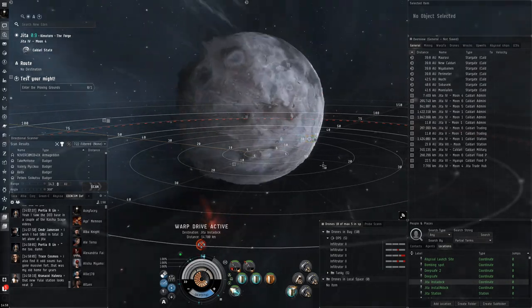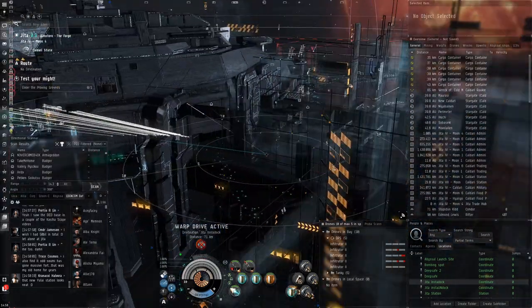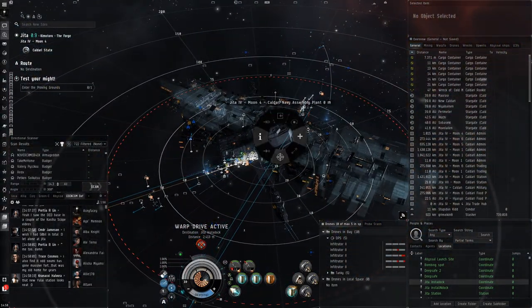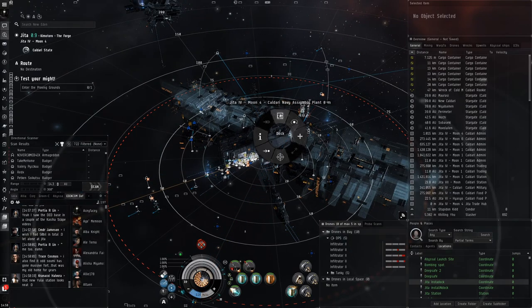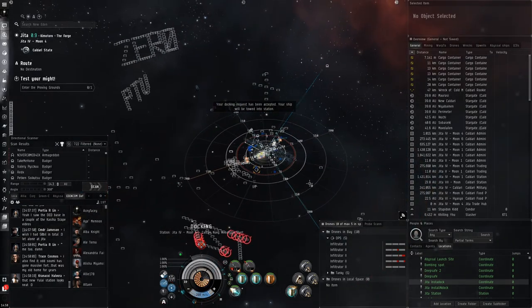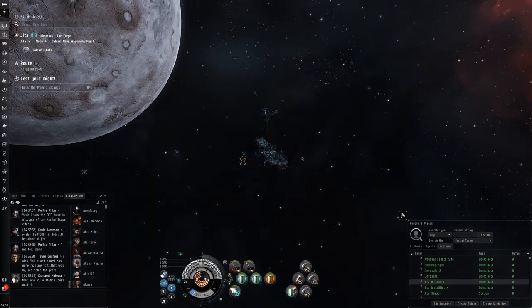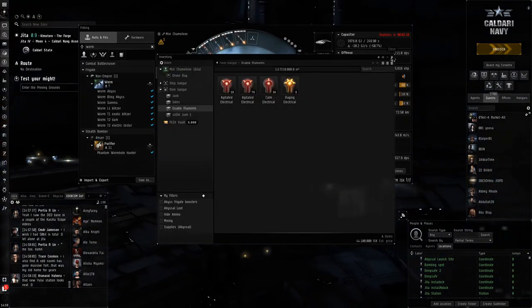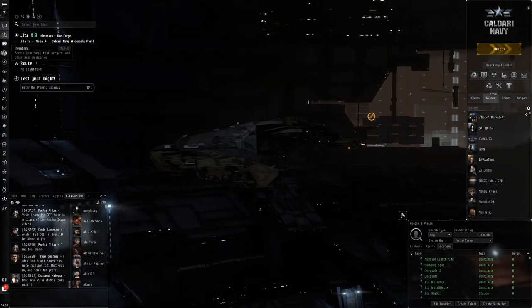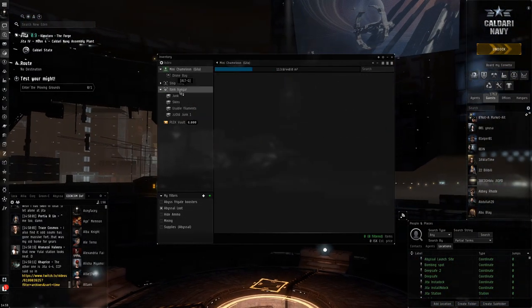It could also be because my ship uses blinged out damage mods in the T5s, so it'll obviously do more damage and complete the sites quicker. But it's not that big a difference in DPS, only slightly. The main reason I actually have the blinged out ones is because of the fitting requirements — it allows me to fit a lot better stuff because the faction drone damage amplifiers have much less CPU usage than the Tech 2 ones I'm using right now.